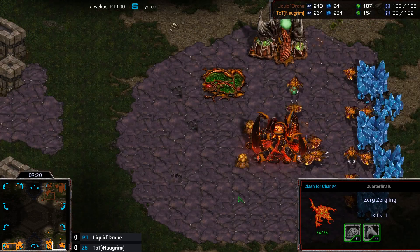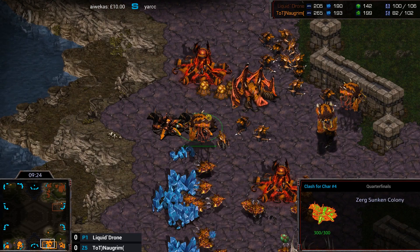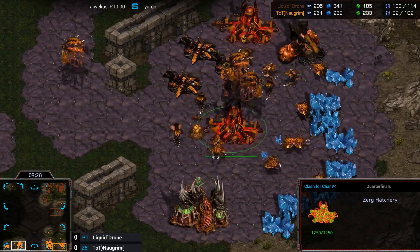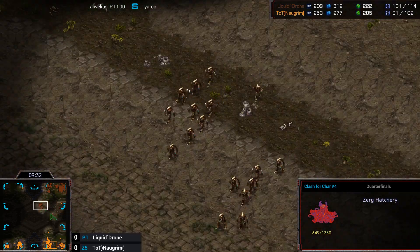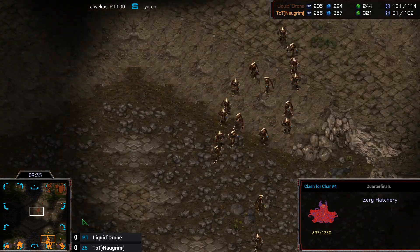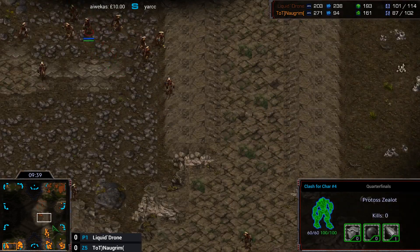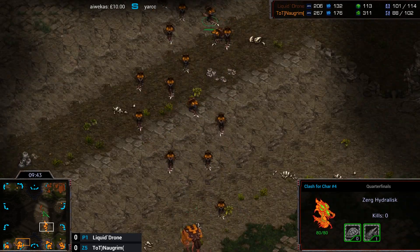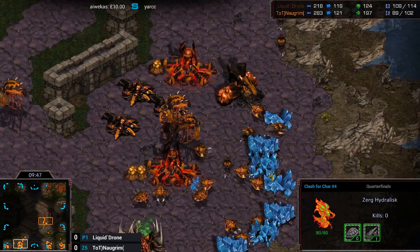But I think that matters more in the early engagements. Once you have four control groups of Hydralisks, it's pretty difficult to dodge even if you have good micro — they just kind of all clump together and run into each other. So it could still be good for Norgrim. It looks like he's actually walled in his Hydralisks in his third base — they're having to run through the minerals and getting a bit confused.